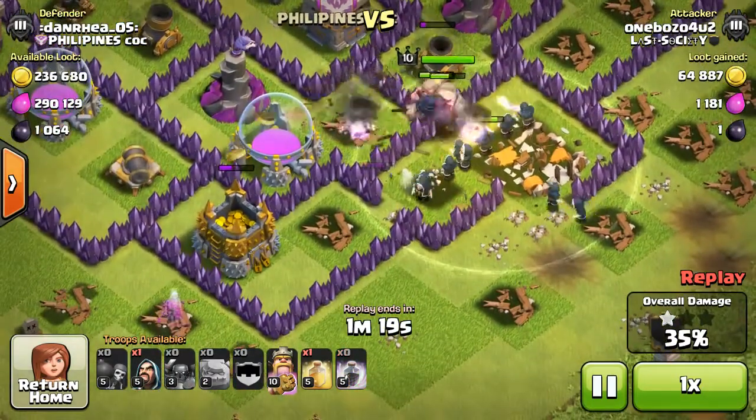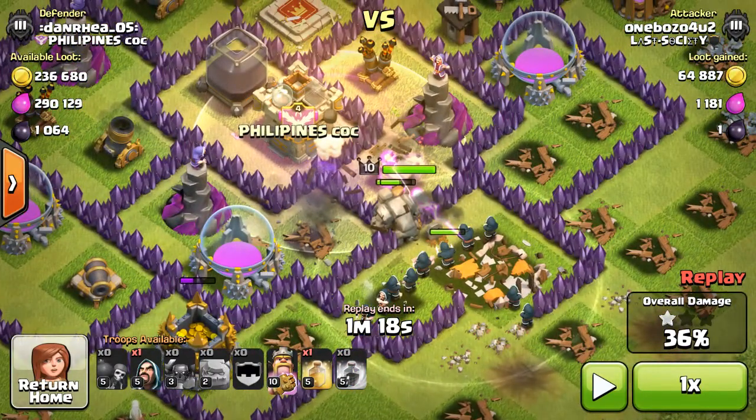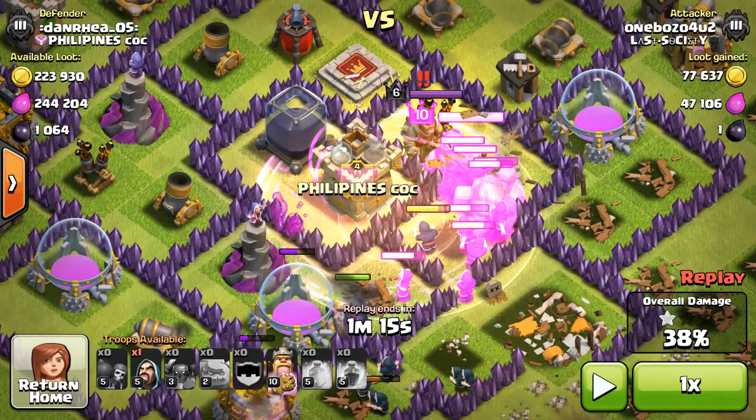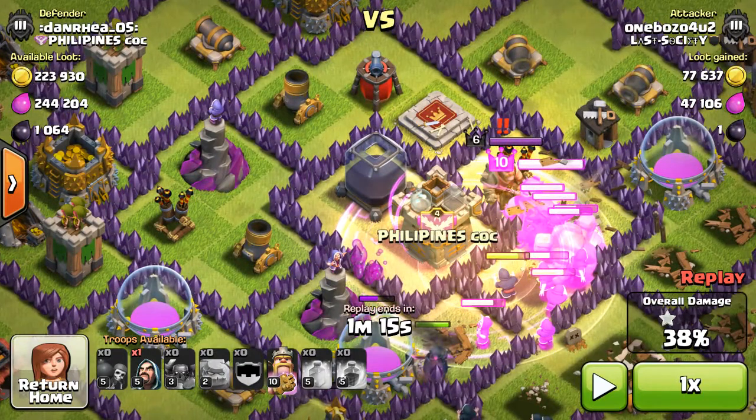I saved one wizard here for cleanup at the end — it's always good to save one or two wizards, I usually try to save three but I was a bit quick on the button and dropped two of my three. Now I raged in the middle, and the reason for that is twofold: normally the clan castle is in the middle so you want to knock that out quickly, and the town hall is also normally in the middle and has a lot of HP. With all these mortars still active doing splash damage into the middle, I also dropped my heal spell there to keep my troops healed up.